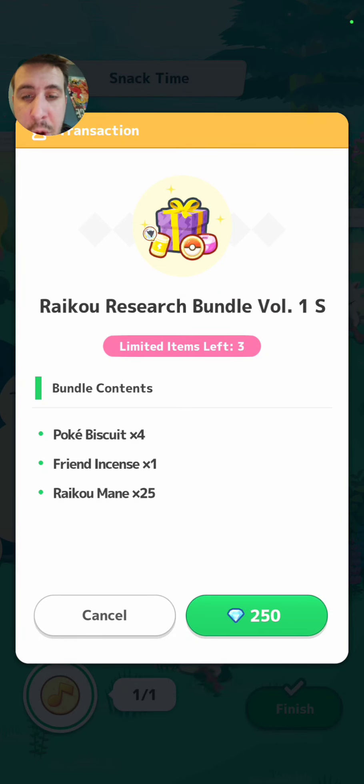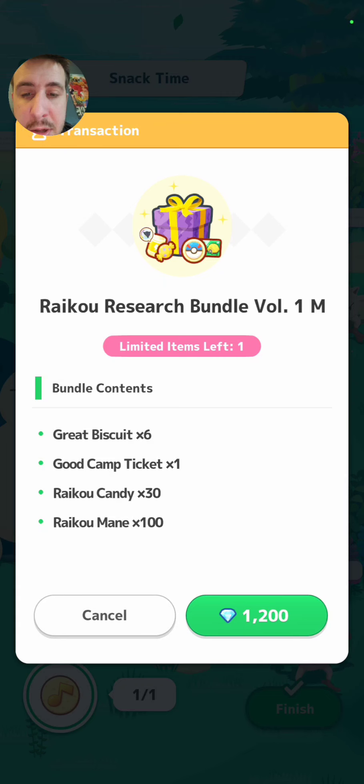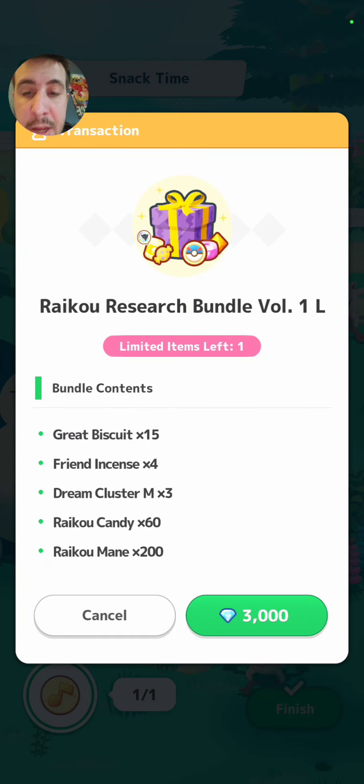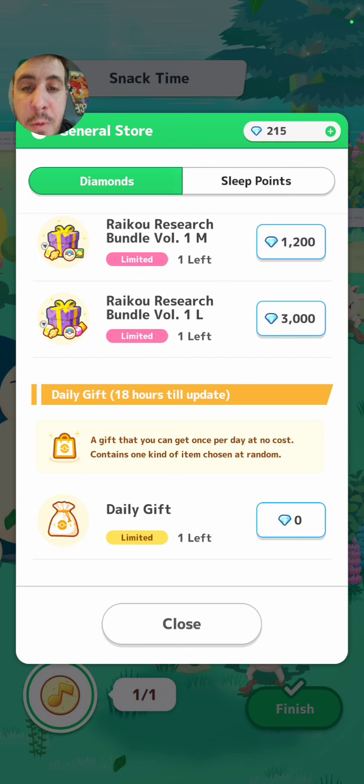For 250 diamonds you get four Poke Biscuits, a Friend Incense, and 25 Raikou Main — you can buy three of those. For 1,200 diamonds you can get six Great Biscuits, a Good Camp Ticket, 30 Raikou Candies, and 100 Raikou Main. And then for 3,000 diamonds — you can only buy one of those — you get 15 Great Biscuits, four Friend Incenses, three Dream Cluster M's, 60 Raikou Candies, and 200 Raikou Main. Also remember, some of the bundles for the following week will be slightly cheaper as far as the Raikou Main goes. So if you guys don't get a whole lot of Raikou Mains throughout the week and decide to buy some next week, they will be cheaper.